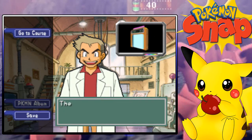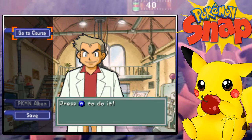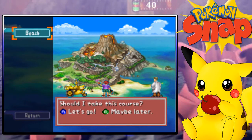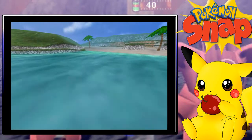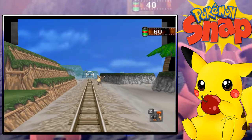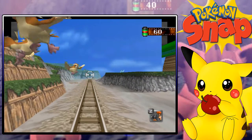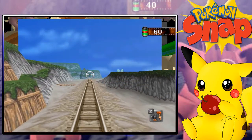I pressed the wrong button. That's great. There we go. I'll teach you how to take pictures in the first course. I'm counting on you, Snow. Alright, so we're gonna go to the beach first. Let's get going. You can see Oak down there cheering us on. We can take pictures. You are not teaching us anything.